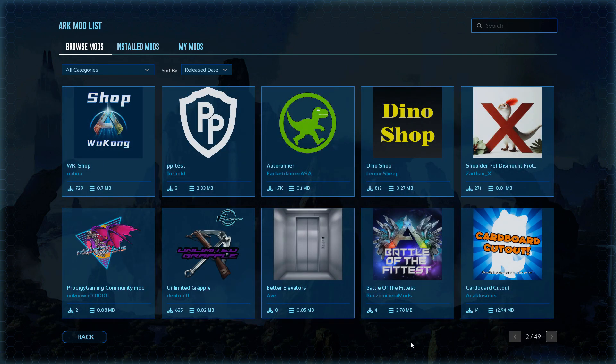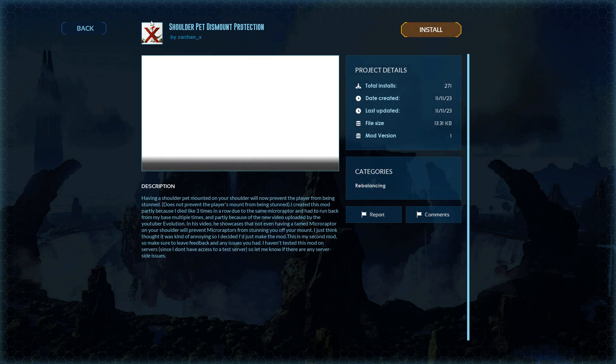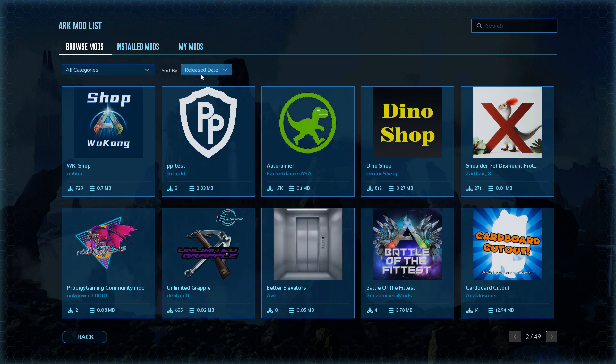Let's flip through a few pages. Page number two — you guys can check that out. The Dino Shop was on there yesterday too, and Cardboard Cutout the day before. Shoulder Pet Dismount Protection — that one prevents the player from being stunned. So there are a couple more mods right there.